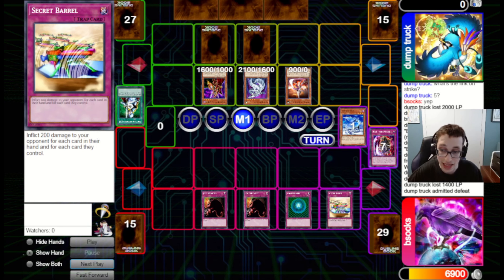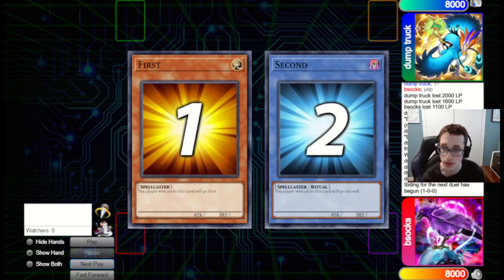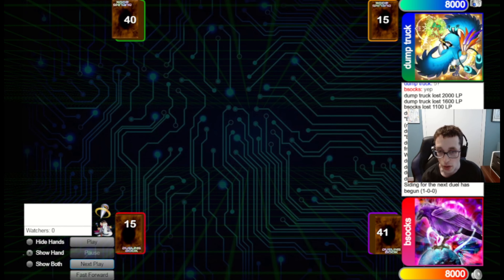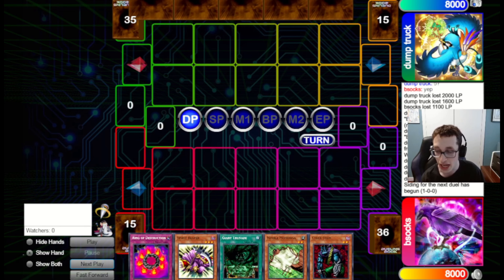That will be the end of Game 1 — we managed to win with Chain Burn. But the big uphill battle with Chain Burn is always Games 2 and 3. We side into a full Steiner Decay lineup, so definitely check out which cards I swapped out in the deck building video. We're going hard into Steiner Decay, figuring they've got things like Death's Wombat, Decrees, etc., which are kind of useless against a Steiner Decay strategy in Games 2 and 3.